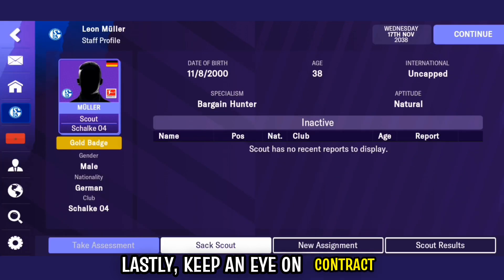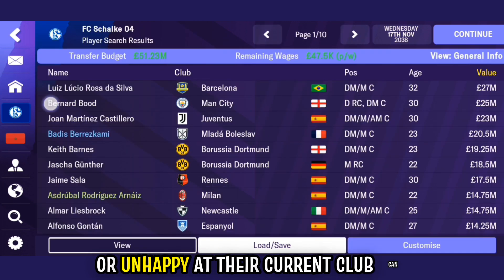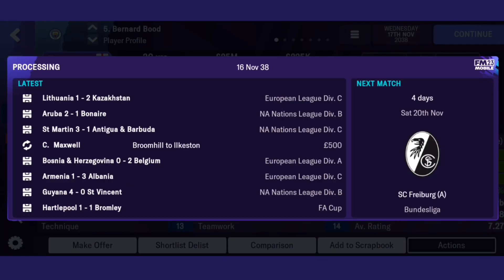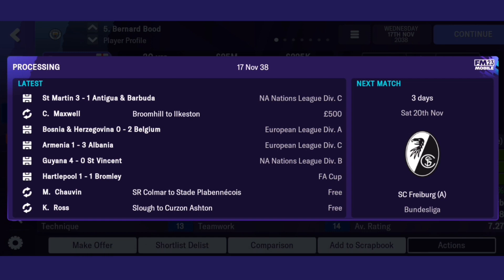Lastly, keep an eye on contract situations. Players with expiring contracts or who are unhappy at their current club can often be signed at a lower price or even for free. Take advantage of this opportunity to strengthen your squad without breaking the bank.